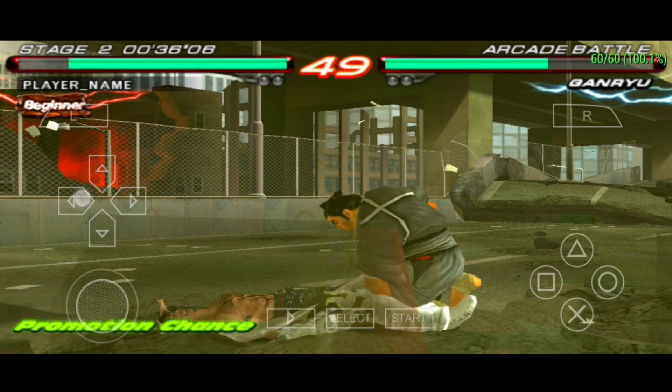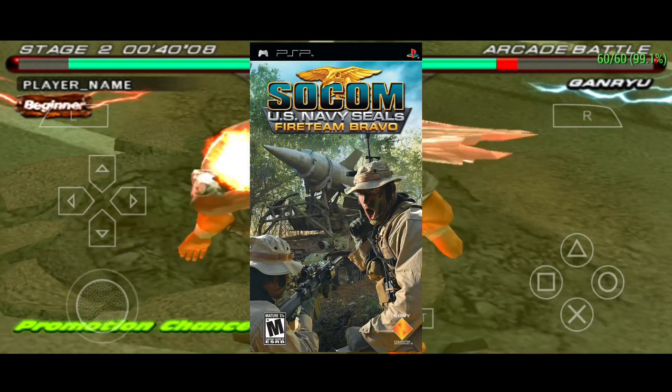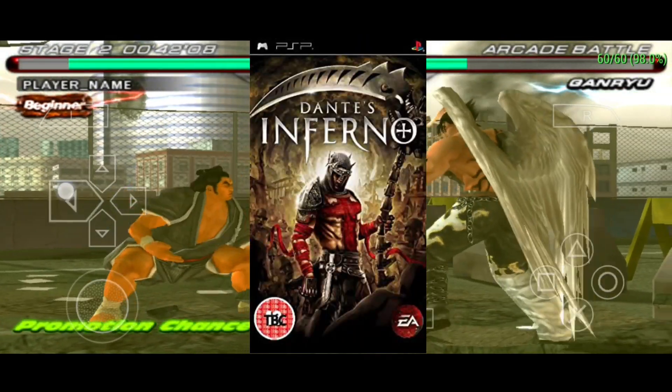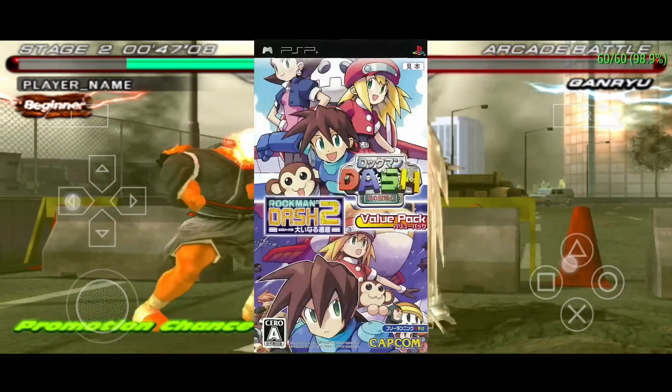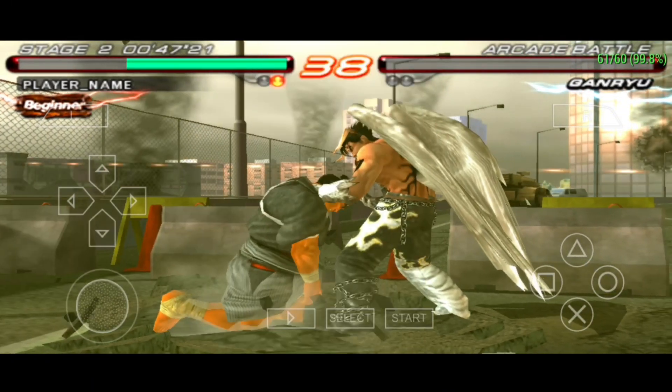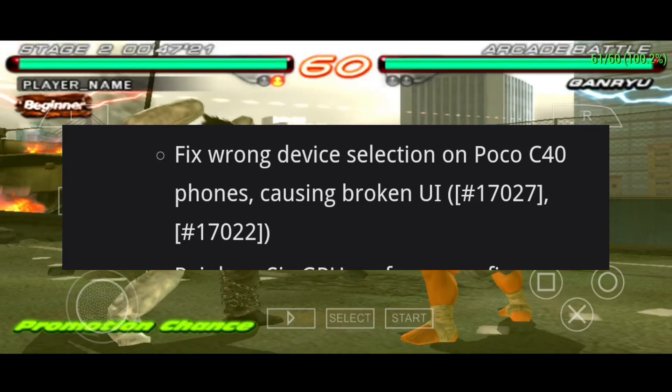Here are some specific in-game fixes. Socom overlay glitch removed, night vision fixed. Dante's Inferno performance fixed. Subtitles fixed in the Godfather. Rockman 2 audio glitch fixed. Wrong device selection on Poco C40 is also fixed.